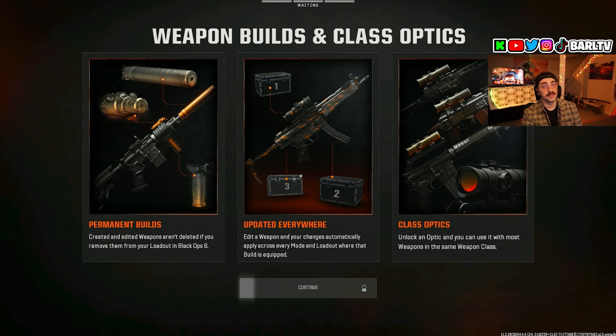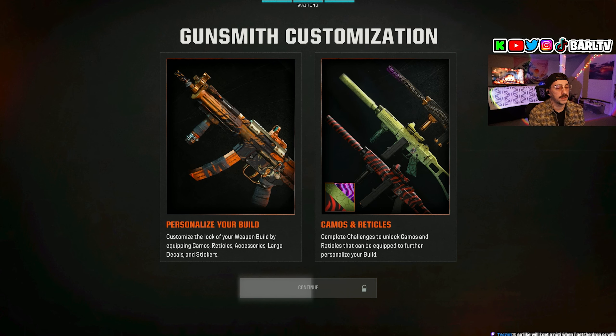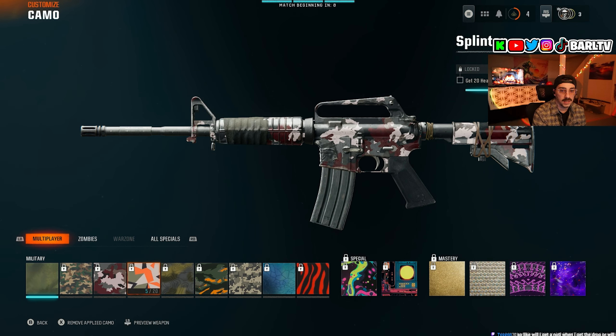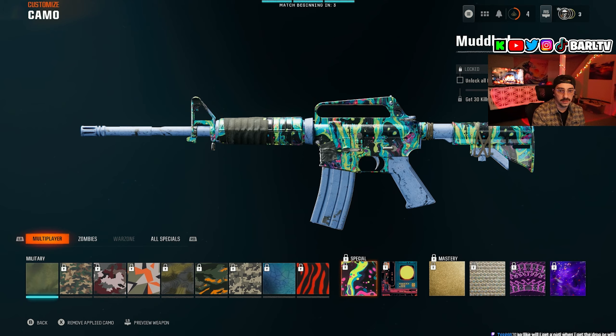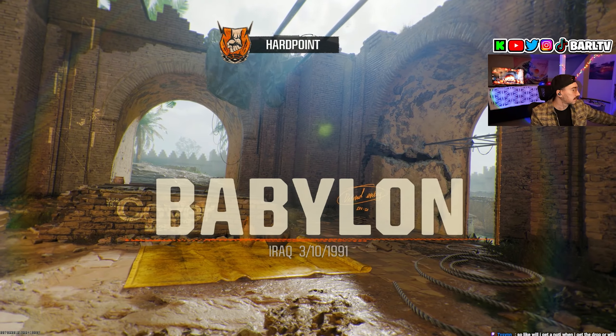Time to unlock our first gold camo. Let's check out the camo challenges for the XM4 — it's in the customize menu. There are actually a lot of camo challenges: 10 headshot kills, 15 headshot kills, 20 — it's all headshot kills. You gotta get 100 headshot kills total, and then there's also kills shortly after sprinting. So we just gotta go for headshot kills first.